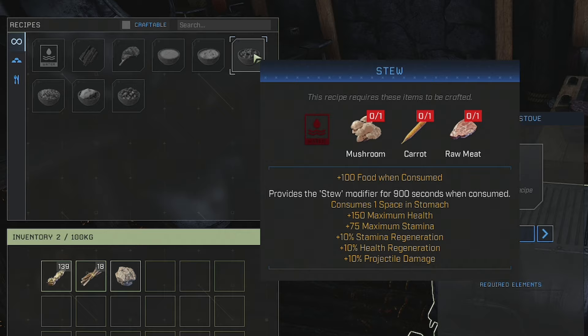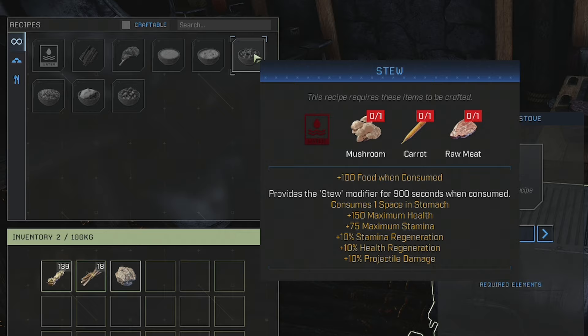The stew requires mushrooms, raw meat, carrot, and water. It gives 100 food and the stew modifier for 15 minutes, taking one stomach space. This one is a good one: 150 max health, 75 max stamina, 10 percent stamina regeneration, health regeneration, and projectiles do 10 percent more damage — so bow and arrow gets a boost. Don't forget you can stack these foods, so making four of these stacks all the perks on top of each other.